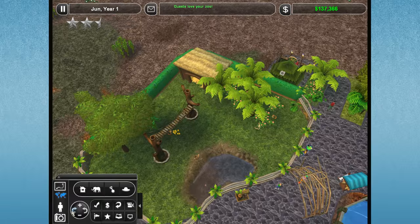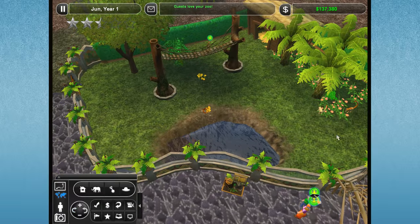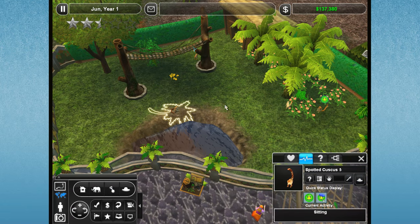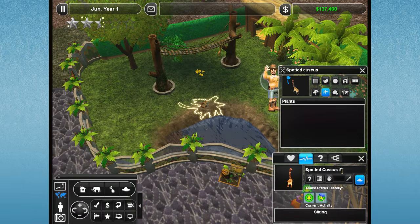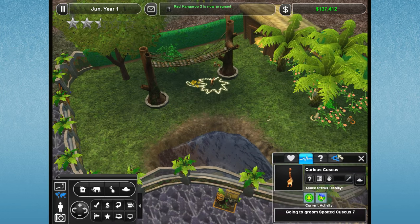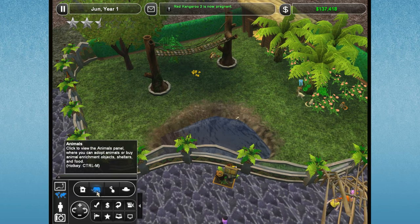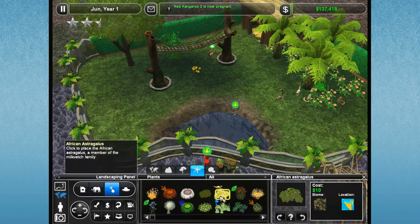I really want to get the spotted couscous area looking nice and pretty. Hello, being curious - curious couscous! We're going to name you Curious Couscous, kind of like Curious George the monkey, only this is going to be Curious Couscous. Red Kangaroo 2 is now pregnant, so that's exciting. I don't know why I almost said Rainbow Kangaroo - that's pretty hilarious.